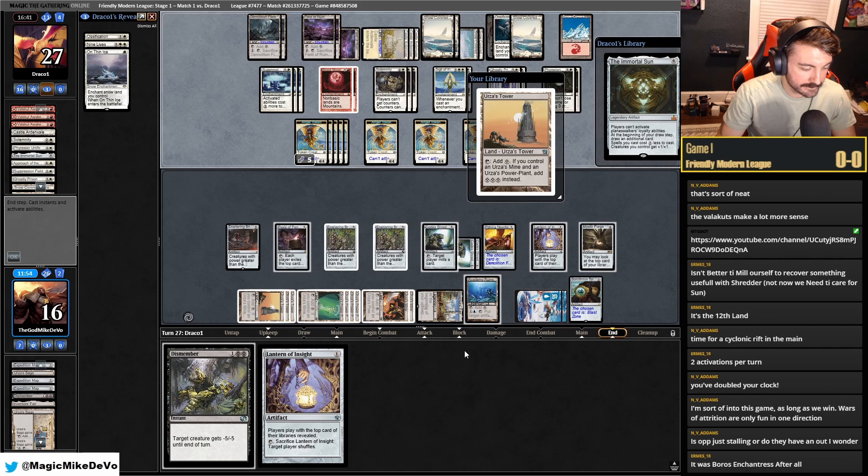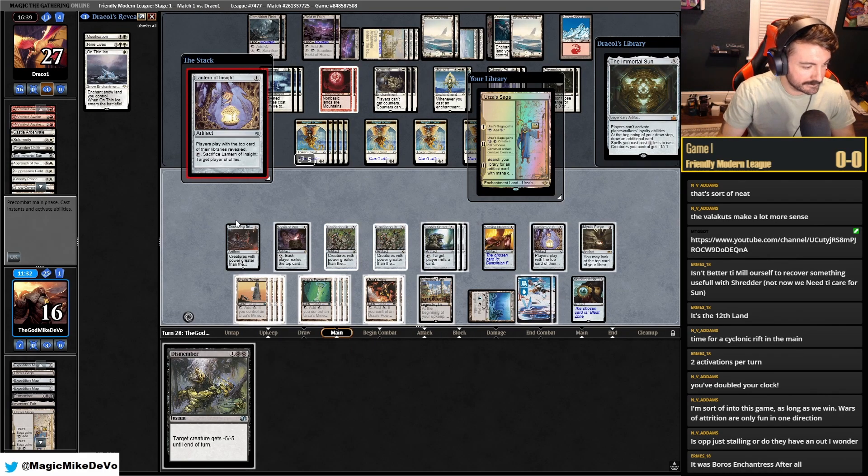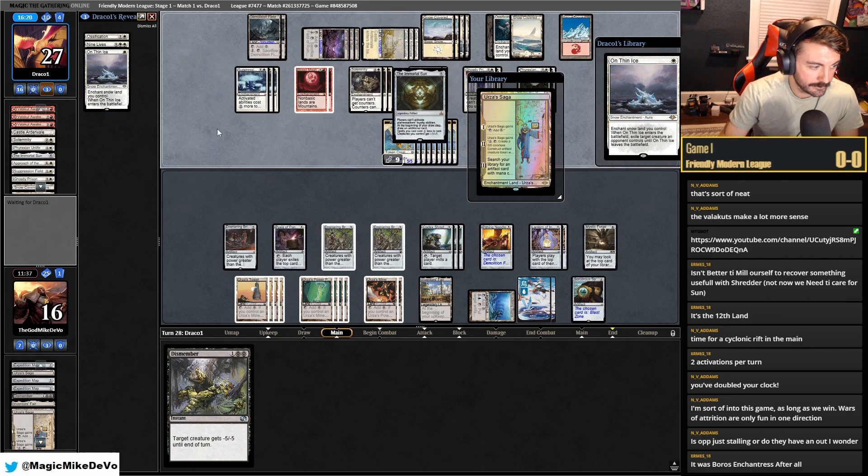Immortal Sun — nice. I mean, it doesn't mean they're going to play it, but we can play around it. We're five minutes behind — that's absurd. Yeah, I mean, this is what you sign up for when you play Lantern. Like you'll get this in real life too — people just won't concede at your FNM. Oh nice, they played it.